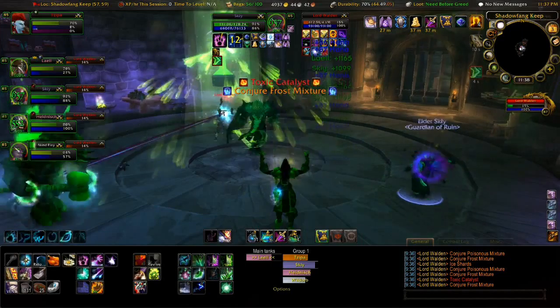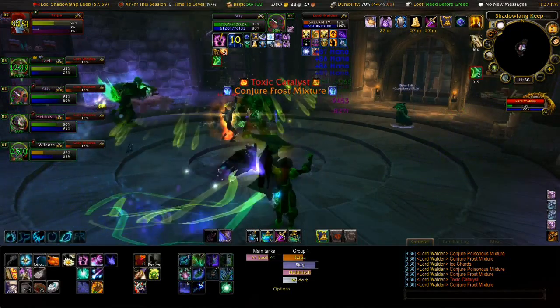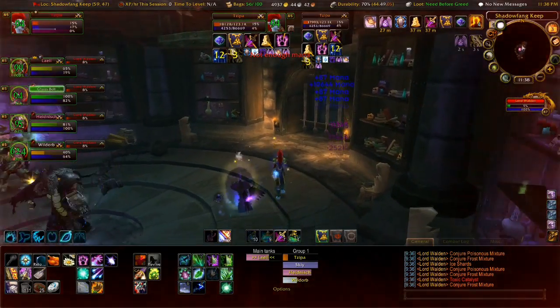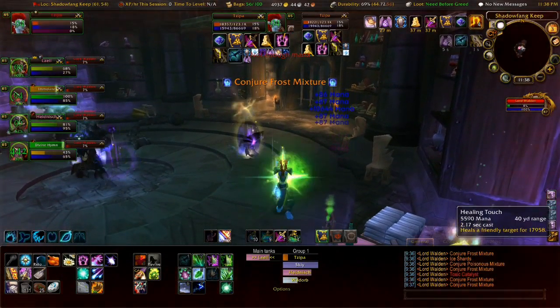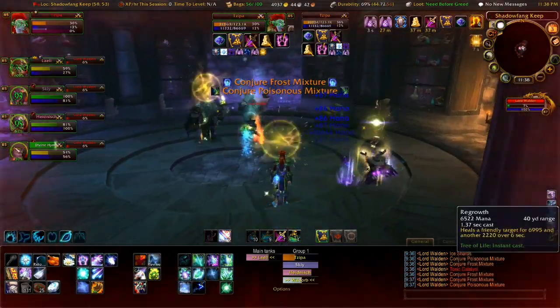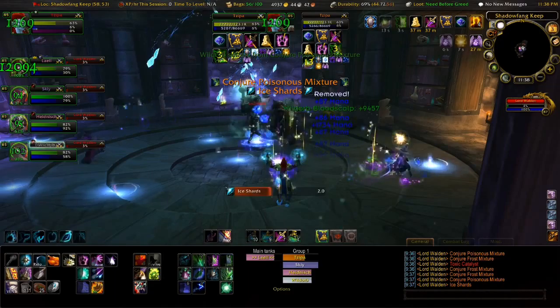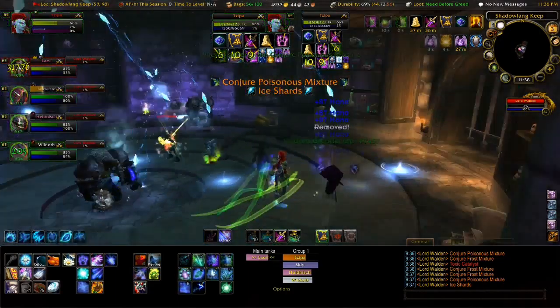The last thing he'll do is Conjure Frost Mixture, which deals frost damage. He'll do the same thing as the Poison Mixture — target a person, throw it at them, and hit that person and anyone around them with a lot of frost damage.